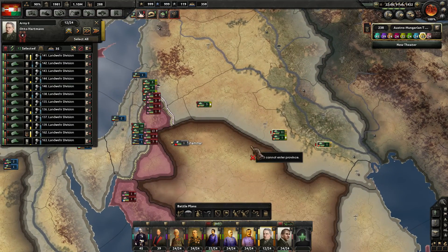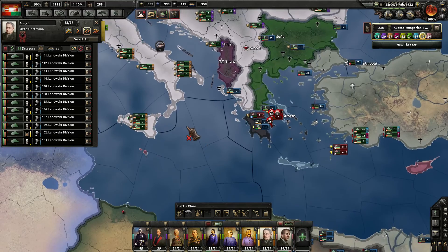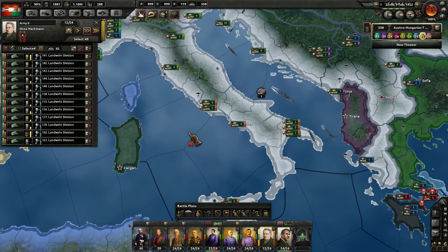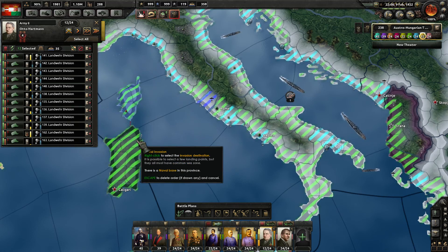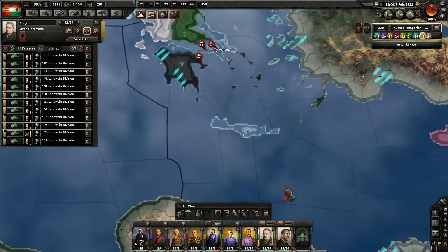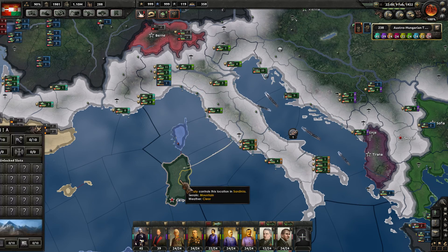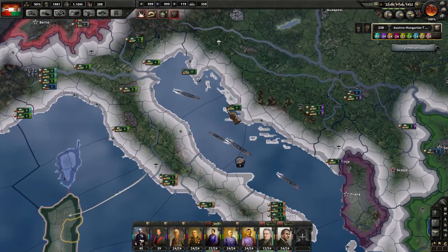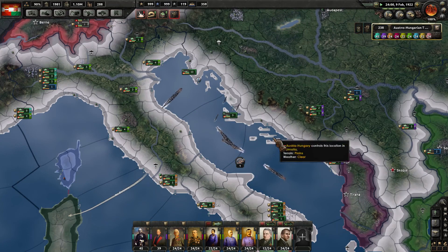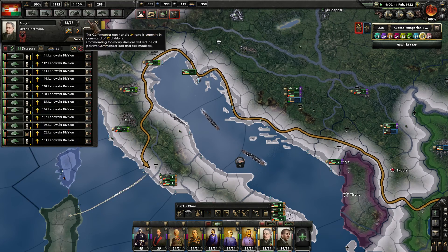Lots to decide on. This group here — your job is actually going to be to mount a naval invasion over this way, here in Caligri. In order to do that, you're going to need to go something like this from here to here. So 12 divisions now in the Middle East, let's bring you back over. Not a valid province for invasion. Is Italy out of the war? No, they're still fighting against the Central Powers. That may be because we need to add our new navy over here — that's probably the issue. Let's unpause it. So 12 divisions, you guys start making your way over here to prep for the invasions of the Mediterranean.